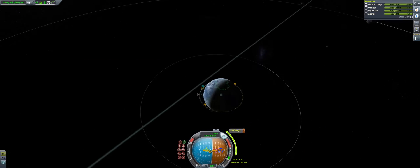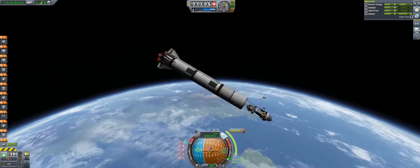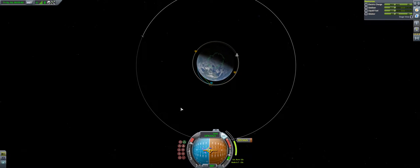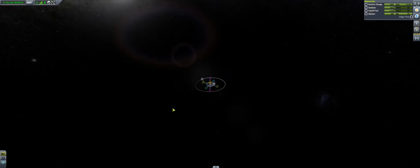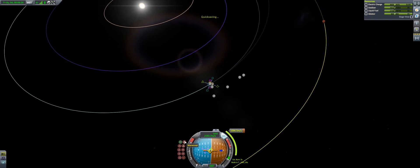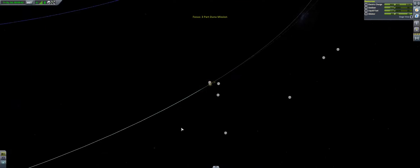I'm going to make a proper communications network somewhere between Drez and Jewel a bit later down the line using normal satellites, and I'll probably film that. But for now, I'm just testing the waters with this unmanned mission to Duna. This isn't just any other unmanned mission to Duna — I've done loads of those in the past. This one is horrendously complicated for someone of my character, shall we say.